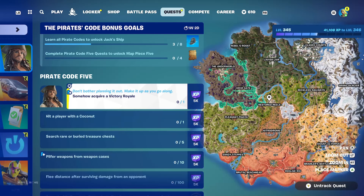We are back with another video. The Pirate Code 5 quest just released for the Cursed Sails pass. Right here you can see the challenge: somehow acquire a Victory Royale. I'm going to show you guys the easiest way to get this challenge done.